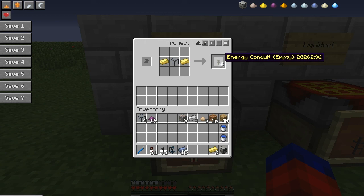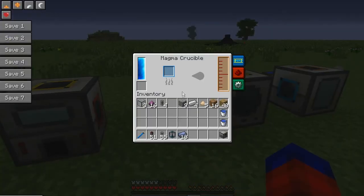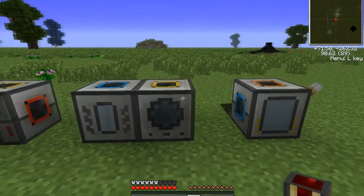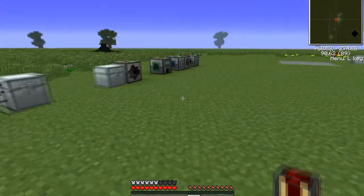The energy conduit says 'empty' because this recipe requires one more step. The magma crucible melts solids into liquids and we have liquid redstone in our liquid transposer. To make these energy conduits work, we take them and put them into the liquid transposer, which uses the liquid redstone to fill them up and give us redstone energy conduits. These are what we'll use to power machines, as well as do things that BuildCraft power pipes can do.